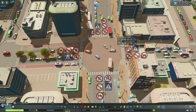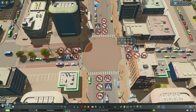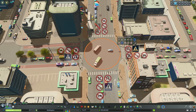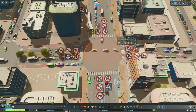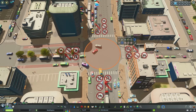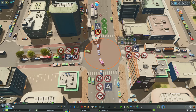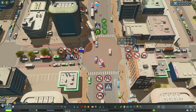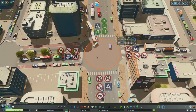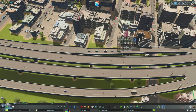Next is junction restrictions, a really important part of the mod. You have the ability to do a number of things — for instance, if you no longer wanted pedestrians crossing a street, you can select that option and now people are not allowed to cross right there. This might be something to consider if you're trying to do a pedestrian overpass, forcing pedestrians to use it rather than crossing the road. You can also allow U-turns at an intersection, which might make sense around a traffic island.